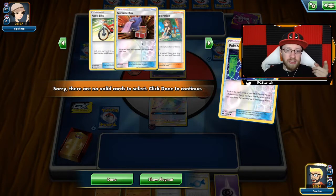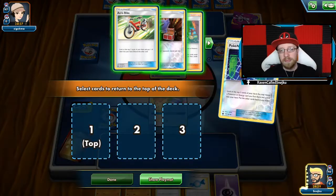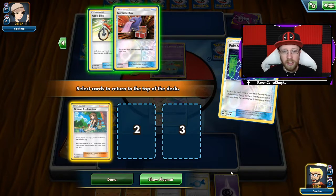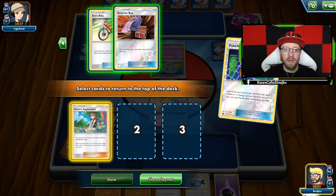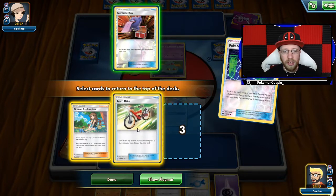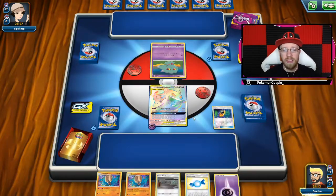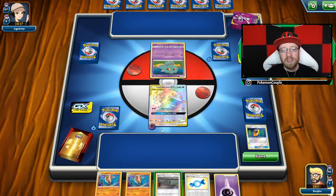I'm preparing my next turn. Green's Exploration is going to be on top of the deck, definitely, because I have the second energy in my hand. Surprise box or Acrobike — he might actually play some items, but I know I'm gonna be using the GX. Acrobike to dig for something, then Surprise Box. Should I go with Power Plant right now? It's a Muta deck, it's Ms. Magus. The fighting type energy kind of put me off, so I'm just gonna press done.